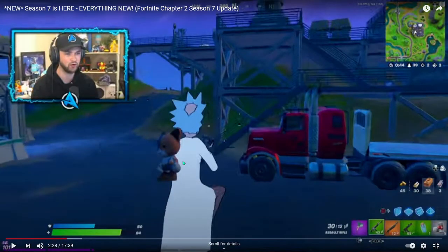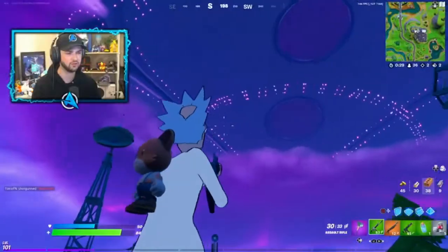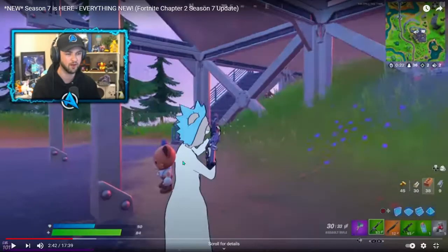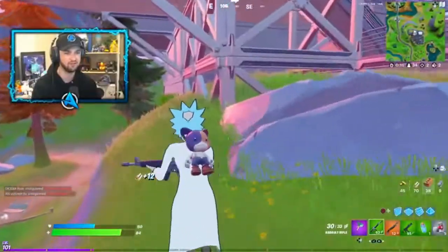It looks like we have vending machines — if you have a certain amount of mats, you can buy something from them. The Imagined Order is behind everything that goes on in the Fortnite world. I do not trust them. I've got a theory — this is going to move throughout the season very slowly. Because look at the map — you can see the shadow of a UFO on the bottom. It looks like that is going to move over through the season. I think it will eventually cover the whole map, so keep an eye on that thing in the sky.